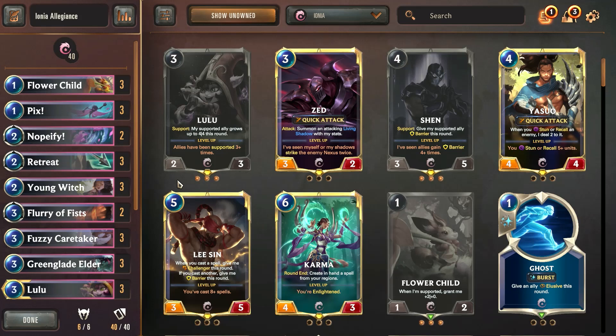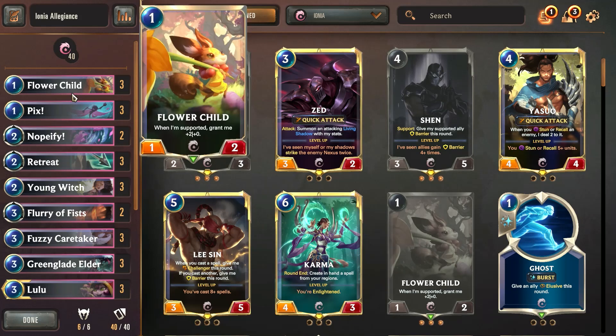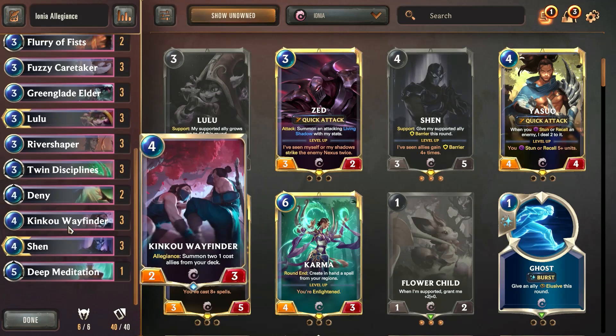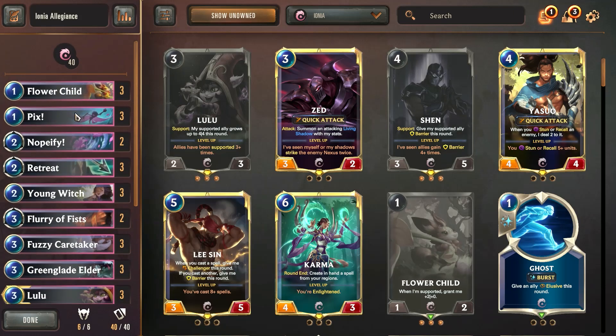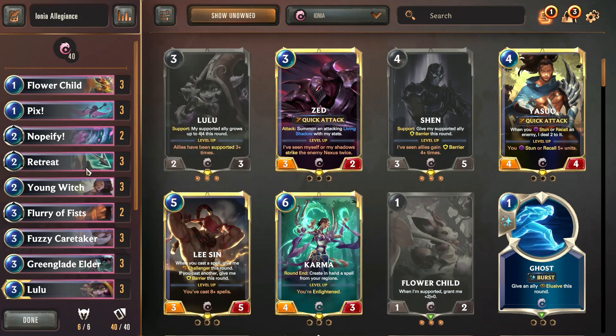The Kiku Wayfinder is kind of a way around that and showcases the power of Picks while also providing a support ally in Flower Child, who is going to be massive if you use it together with Picks. Kiku Wayfinder is a turn four play, so any other card you have put out before then is also going to synergize very well with Flower Child and Picks.